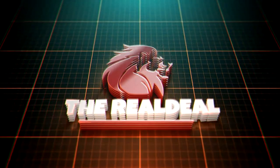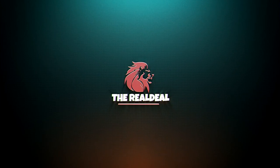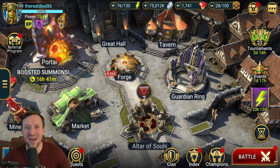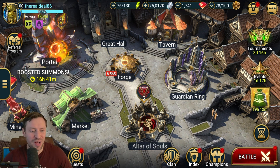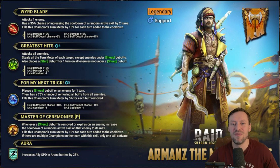You are now tuned in to the real deal. What is up guys, it's the real deal, welcome back to the channel. Raider bringing in a new fusion, and I am so pumped for this champion — his kit looks so cool, some really interesting stuff going on. So it's Armand the Magnificent, he is a magic support champion, and what I'm gonna do is put myself on the other side so you guys can get a better view of his kit.